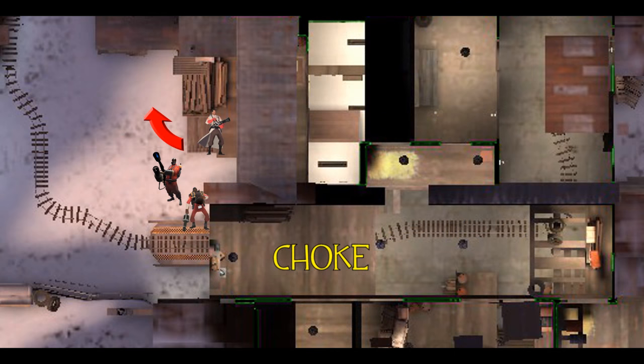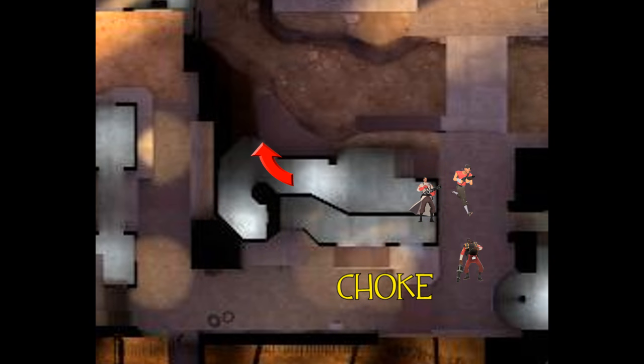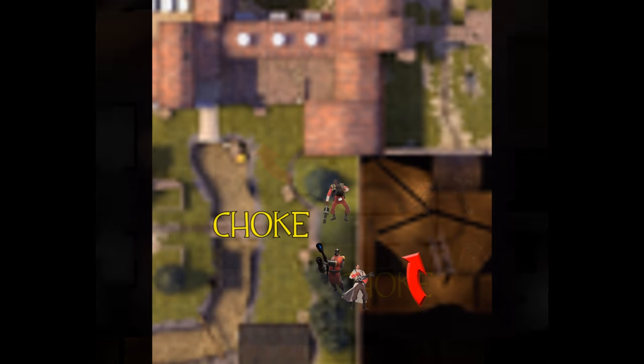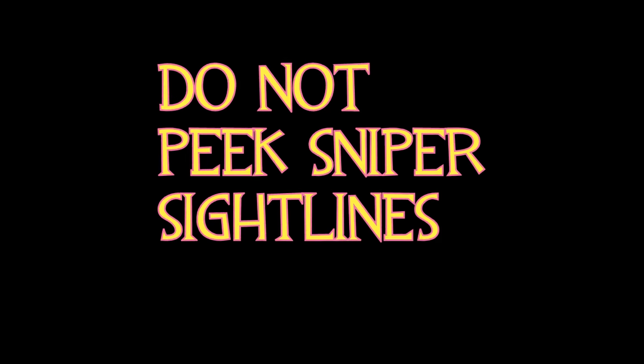An example is at Barn Blitz Point 2 — many people to heal close to the choke and a place to escape. These places are where you want to stay when building Uber, and every map and point has one. Do this while always looking behind you for spies and not coming out of your hiding place and you should never die. If you are dying lots to snipers, stop looking at your surroundings and instead hide at your healing spot. Don't peek sniper sightlines.